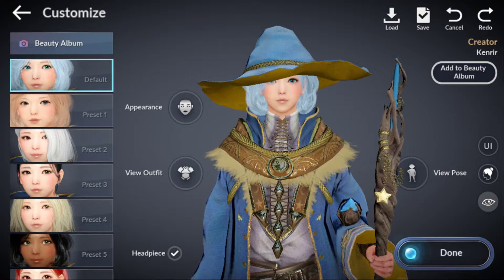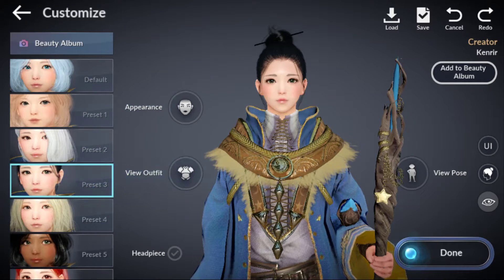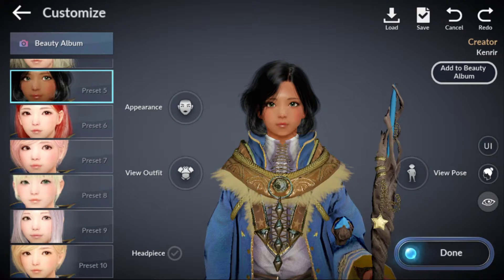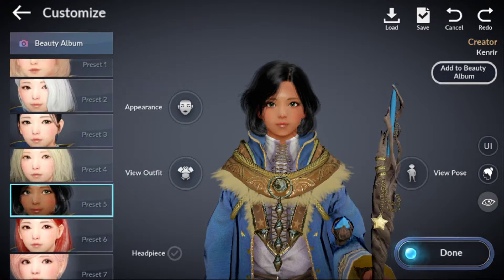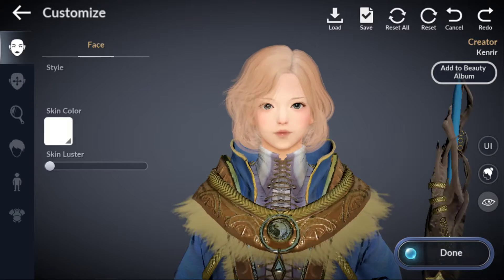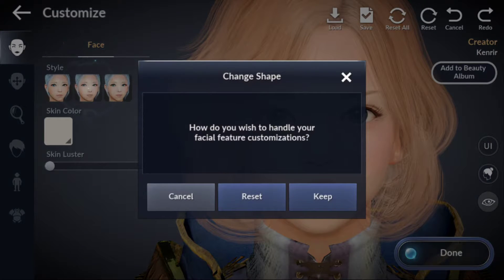As you can see, we have an abundance of options to create your character. They've got a lot of presets — 10 presets — so that's pretty nice. But even so, you can adjust the appearance right down to the individual features.